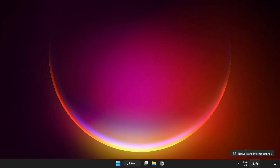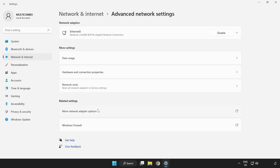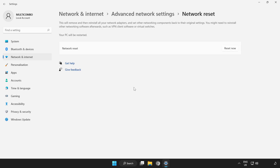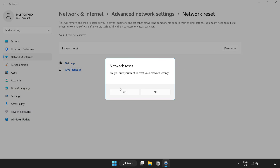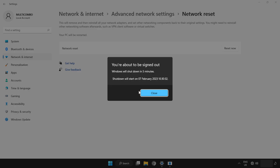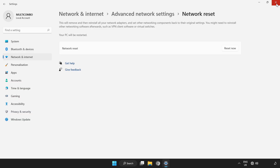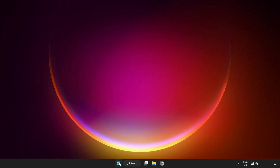If that didn't work, right-click network and open network and internet settings. Click Advanced Network Settings. Click Network Reset. Click Reset Now. Click Yes. Click Close.